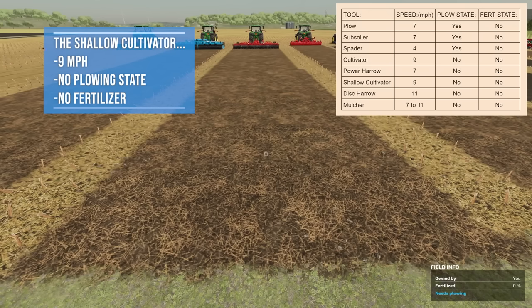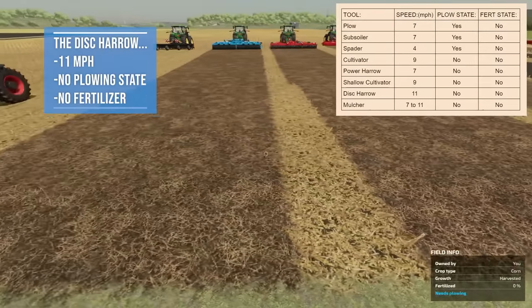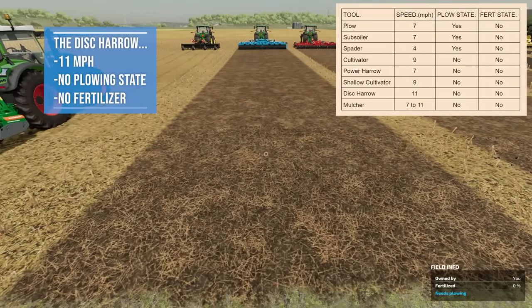The shallow cultivator runs at 9 miles per hour. It does not take care of the plowing state, does not add any fertilizer, and does not bring up any stones. Advantage: runs at 9 miles per hour, same as the regular cultivator. Disadvantage: does not take care of the plowing state.